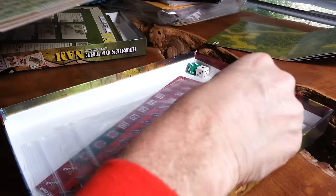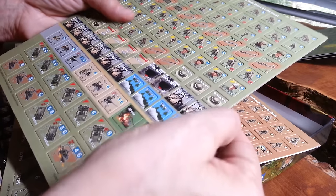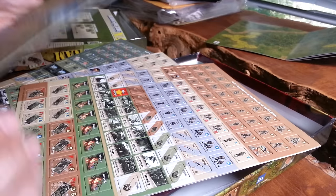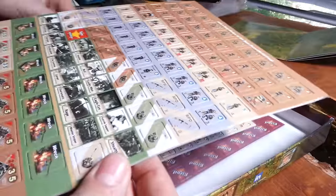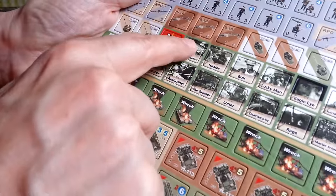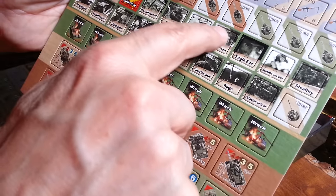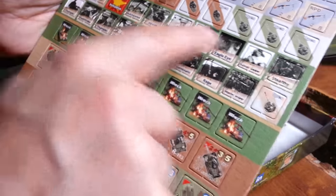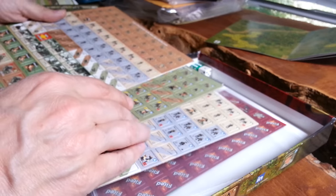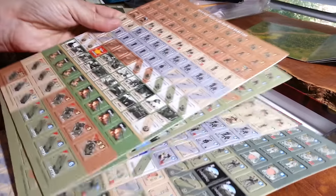You get two baggies. You get information counters on four counter sheets, and these are the easy pop format so they just pop in and out really simply. I checked these prior to starting the video and they all sit really nicely. I did notice one section where the top is just coming over the edge a little bit, so you're missing just a tiny bit there, but it might just be my copy — everything else is perfect. You've got the ANZAC counters and the Marines, the Vietcong, and the Vietnamese armies.